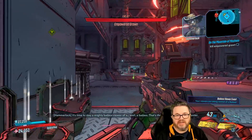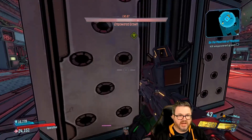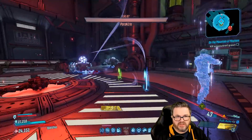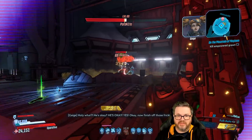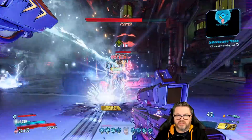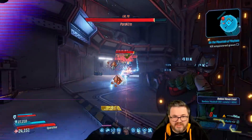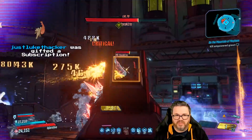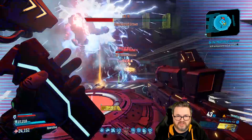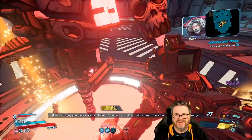A badass enemy shows up and Killer B goes down. Then Paranite the Invincible is set to level 70 by chat — chat, y'all are dicks. We make slow progress on Paranite. Eventually we kill him and he drops a Torch. Thanks Paranite.